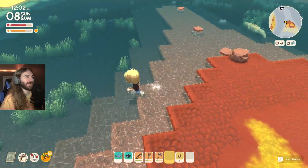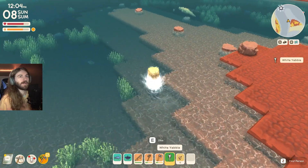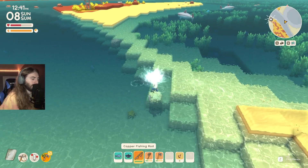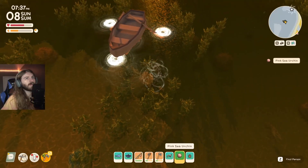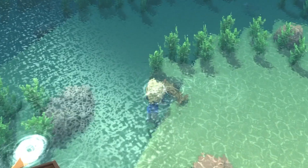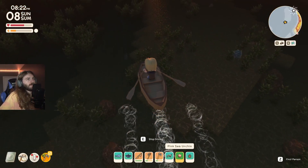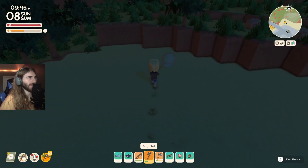My first sea creature that day was a white yabby found in the river. Then I found a purple mole crab in the ocean — it literally looked like a walking grape. Soon after, I found a biscuit sea star and a king prawn. Then I found a pink sea urchin that looked like spiky cotton candy. Later on, I found a bay bug. You can find all these sea creatures pretty much everywhere, anytime, any season.